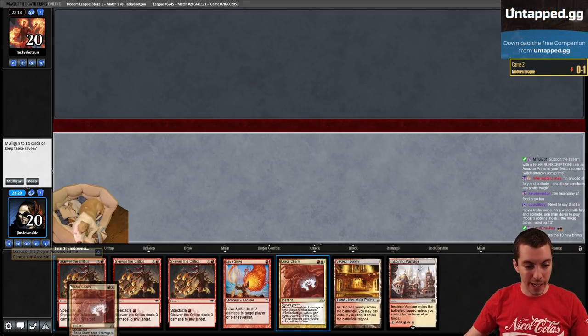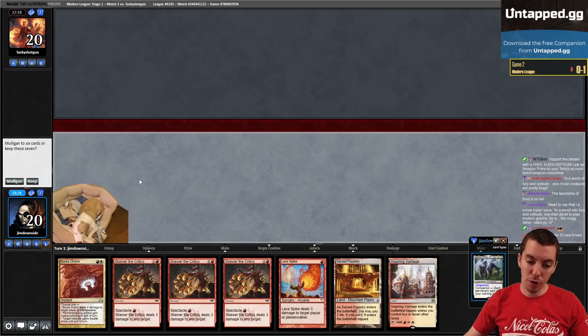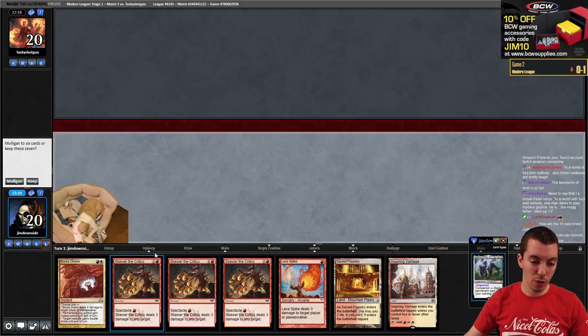Hand's pretty bad - no recurring damage sources. But I think we gotta keep two lands, five spells. It's kind of awkward though because these skewers are really awkward. But I think we're gonna keep.